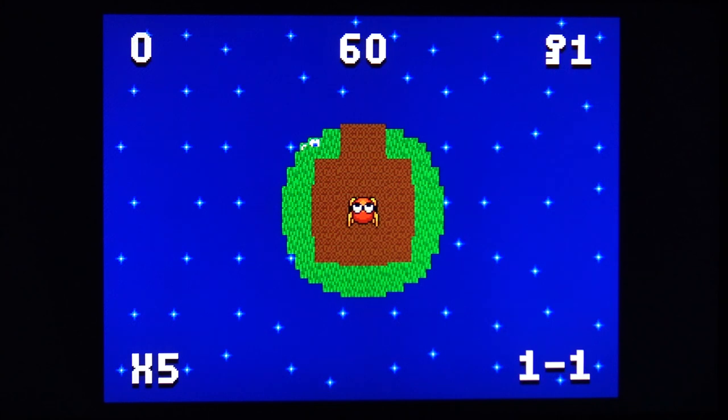Let me pause and explain the HUD. In the center is Keisha, whom we control. At the top center is the timer, currently showing 60 seconds. In the upper right is a key icon with a number — you must collect that many keys or crystals to unlock the portal and complete the level. In the lower right, 1-1 indicates we're in the first Planilago system on mini planet one. Upper left shows the current score, and lower left shows an X5 — five chances remaining.